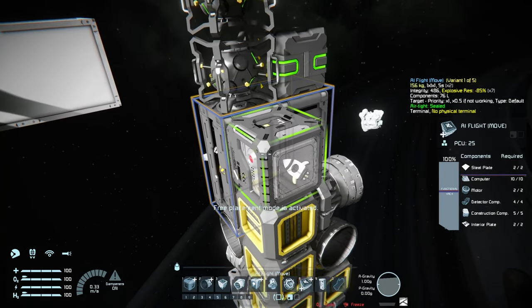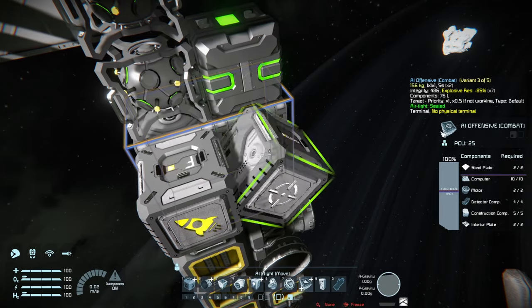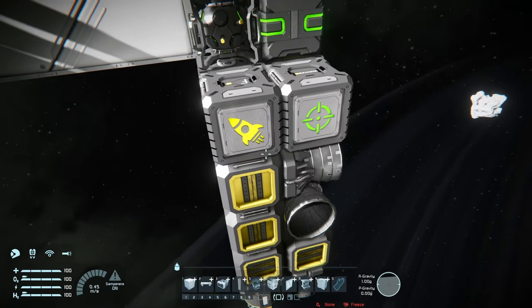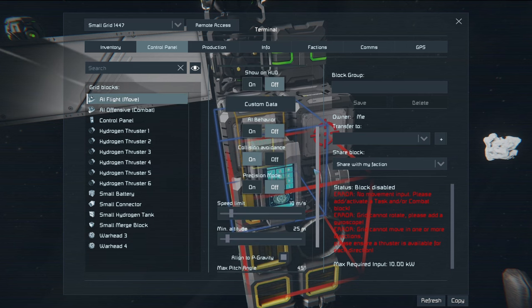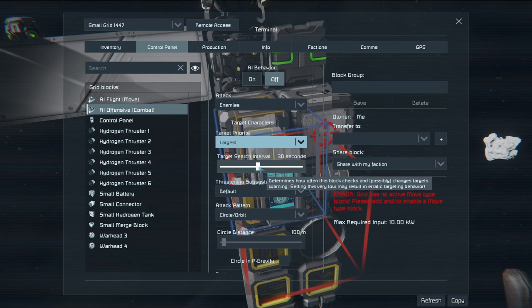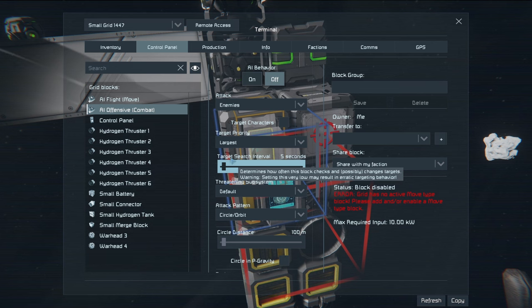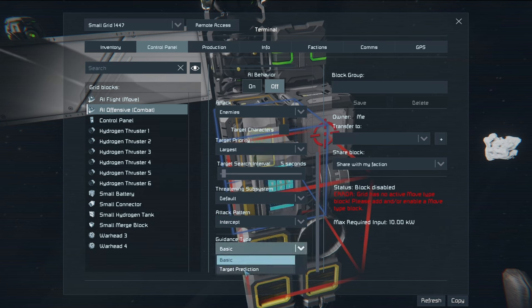Now we're going to add the AI blocks. We just need an AI flight block with the F pointing forwards and an AI offensive block. The setup is pretty simple. We're just going to turn them both off and also the AI behavior off — we don't want it to accidentally start guiding when it's still in the silo and not launched yet. The AI flight just increases the speed limit, and for the AI offensive it should target probably the largest, maybe the closest — depends on what you want. Set a really short search interval so it doesn't take forever to find its target, and set guidance type to target prediction. That's it.